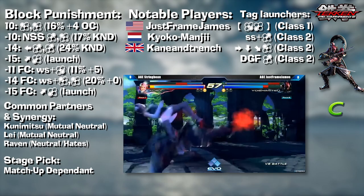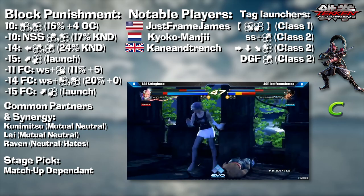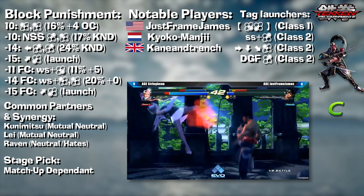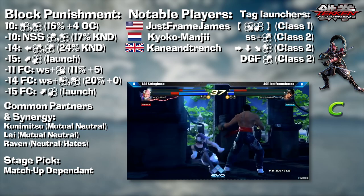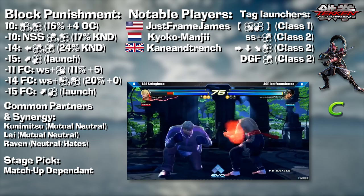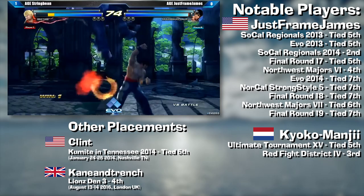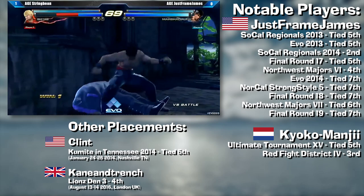Yoshi really likes his b2,2 block punisher — it gives a free tag or excellent oki as the opponent can't quick tech or quick backroll. Yoshi also has a lot of good tag launches for certain situations and can be used with a lot of different tag partners. Characters like Lei, Xiaoyu and Safina emphasize the weird mixup game, but Yoshi can also be paired with Mishimas, Law, Paul, even characters that don't have great neutral like Raven or Brian, so that Yoshi can complement them and add a different element. Yoshi's emits — his strengths shine a lot brighter in Tag 2 and his weaknesses can be minimized, allowing him to perform at a much higher level than his tiering might suggest.